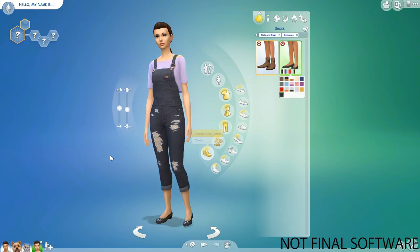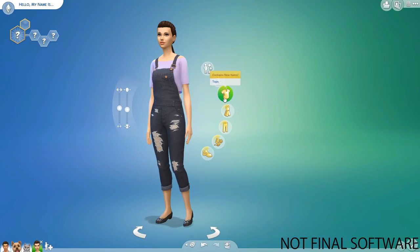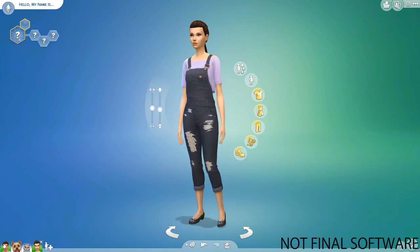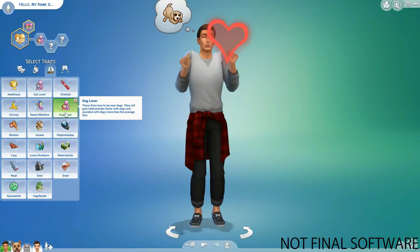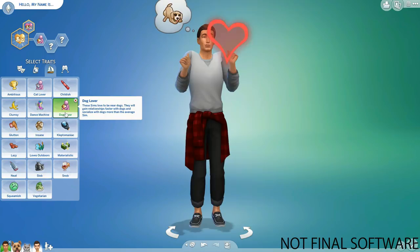There are also two new traits coming in for this pack: Dog Lover and Cat Lover, along with the Friend of the Animals aspiration. I hope you guys enjoyed this video — have an awesome day and I'll talk to you on my very next one. Bye everyone!